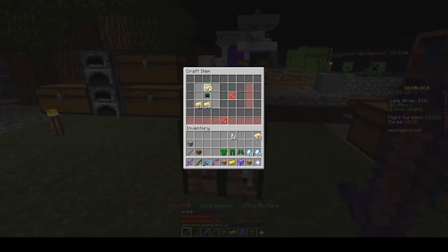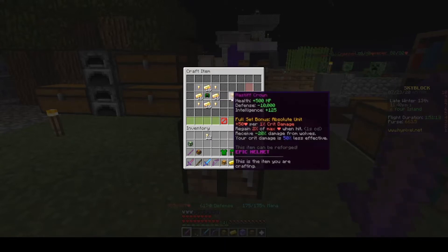It's a pretty flashy set - Gold and Diamond - but it's really nice. Crit damage is nice, and it's a pretty perfect armor set for the Campfire Trials.